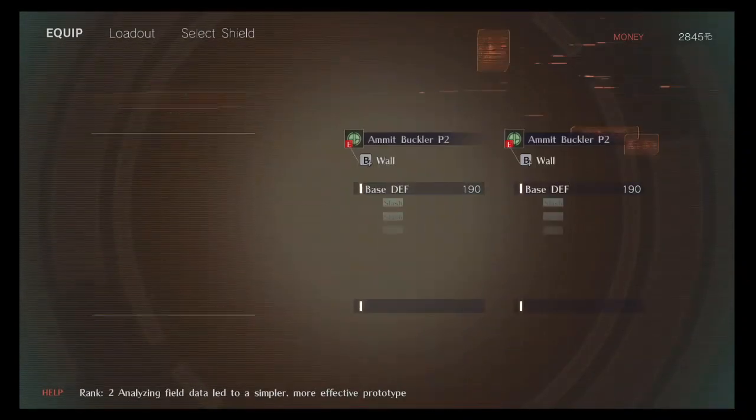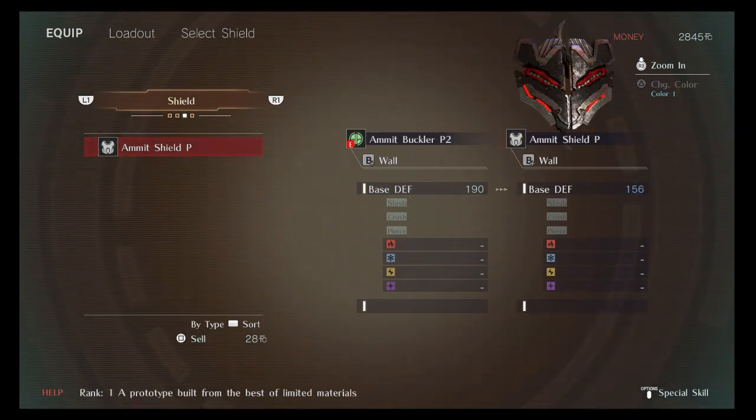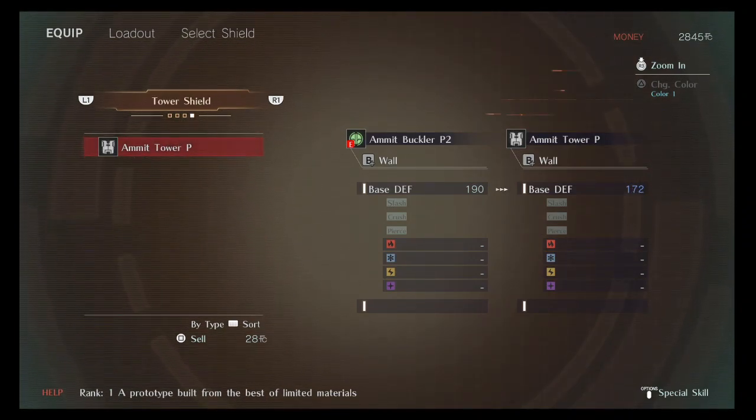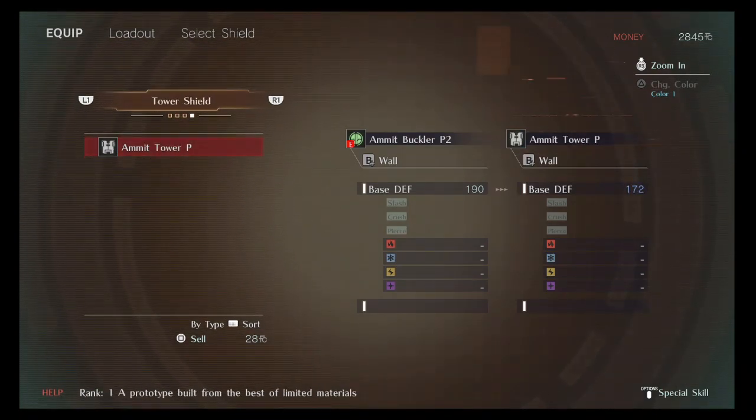As far as shields, they have different ways of opening. The buckler is the quickest type of shield. The standard shield is not the fastest but not the slowest — it's the in-between. The tower shield has the most amount of defense, but it takes the longest to activate. I personally like using bucklers and tower shields.